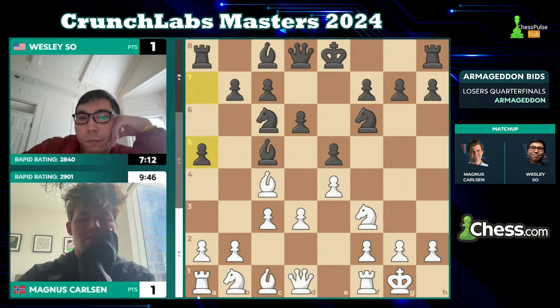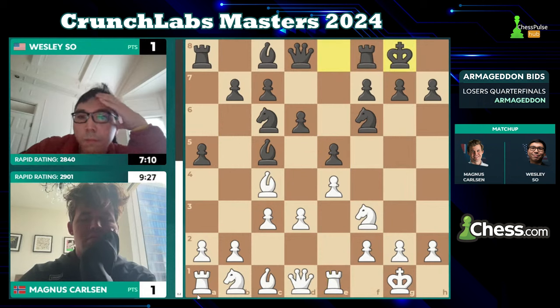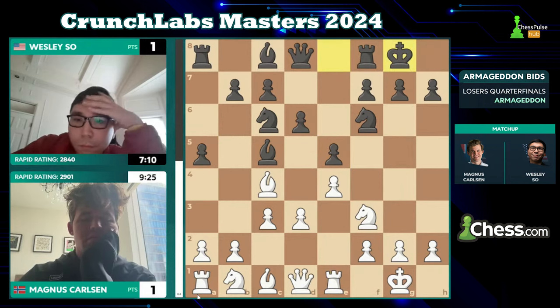There's c3 and a5, which has become so fashionable in recent years. a6 used to be essentially forced — a5 was unthinkable. Hikaru's contributed a lot to the development of this line. You sometimes see White's bishop move back to b5, like 'I changed my mind, I want to play the Ruy Lopez after all.' Let's see what Magnus goes for.